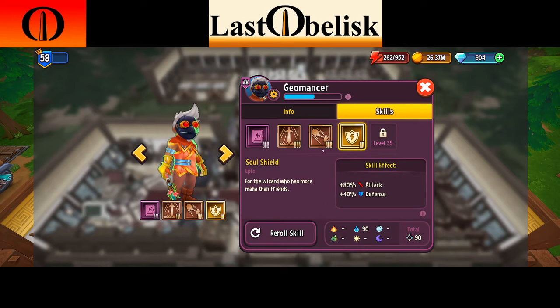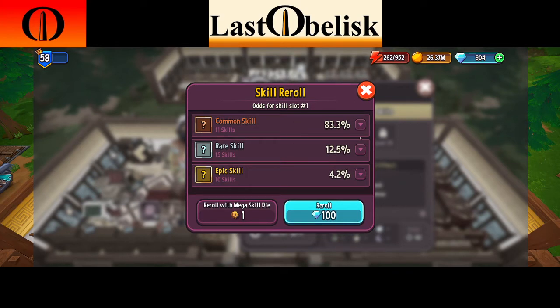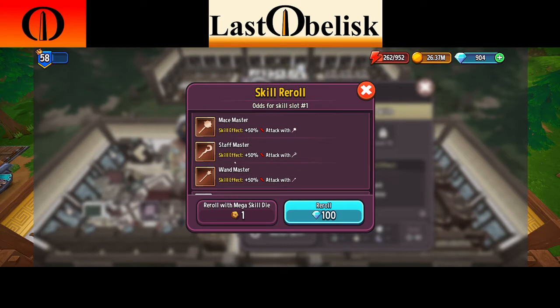If you have something that doesn't add attack, or is on the low side, you have the option to reroll the skill. You can use a die or gems — they go up in price exponentially if you use gems, so I'd suggest using gems on maybe the first two skills and saving your dice for the higher skills. Clicking on that first skill and going to reroll shows a list of all available skills. Some aren't that great, but there are ones that give plus damage to a certain weapon type — these are great because they ultimately get up to 150% with that weapon type. They don't stack though, since you can only hold one weapon at a time.